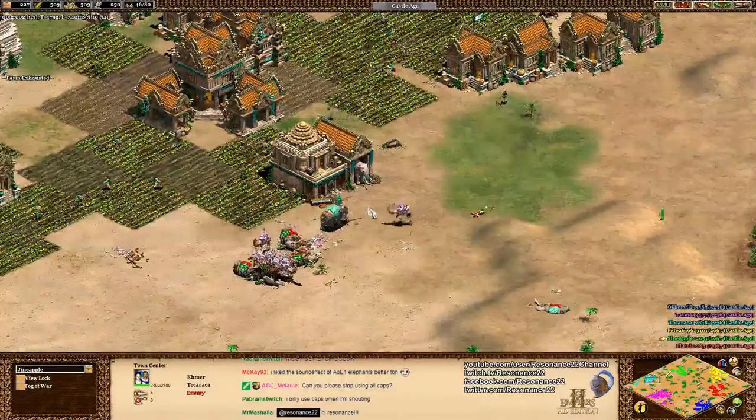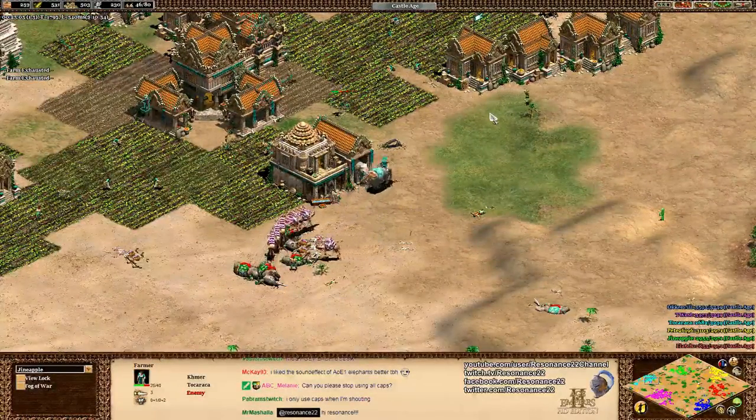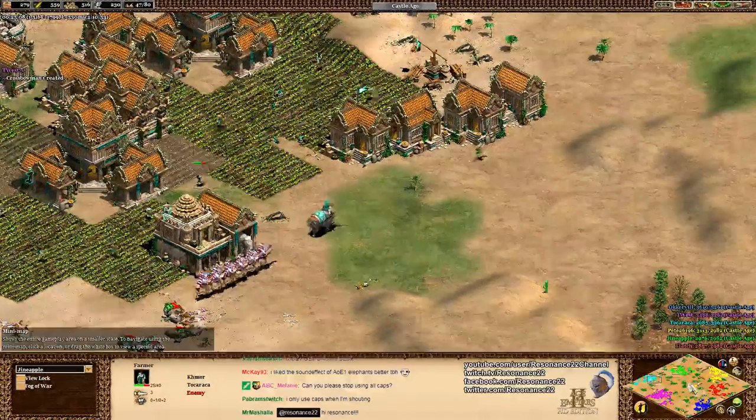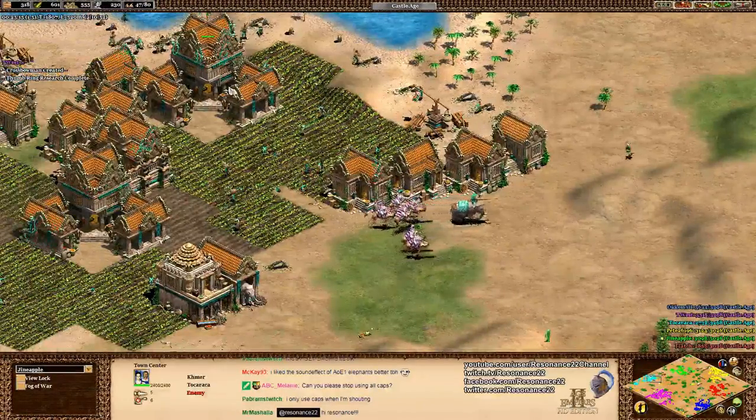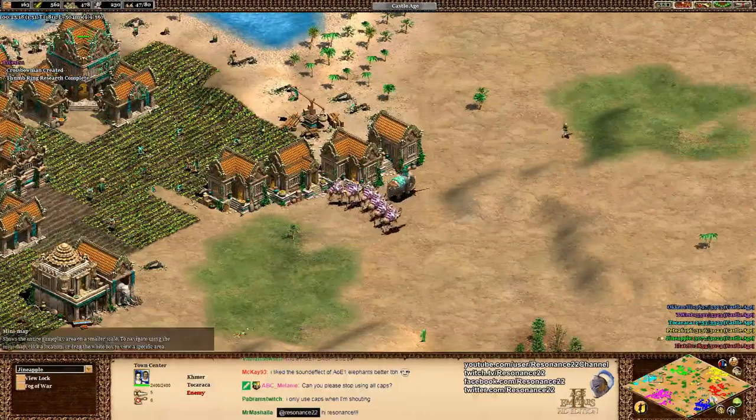You see how he pulled back the camels to try and draw away the crossbowmen fire, allowing Tokuraka to get some free hits with his battle elephants. Great play on both their parts. Tokuraka lives to fight another day. He's doing a great job building up his economy. Even though Giant Apple sustained heavy losses, his rush has been strategically worthwhile because he did a lot of eco damage to Tokuraka.